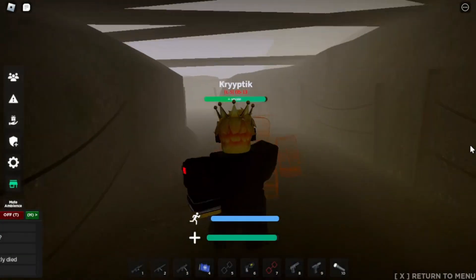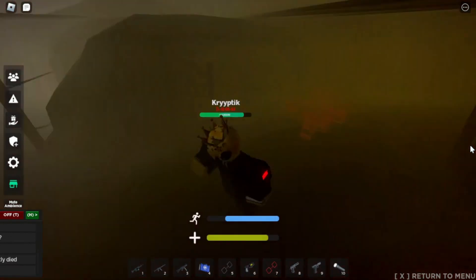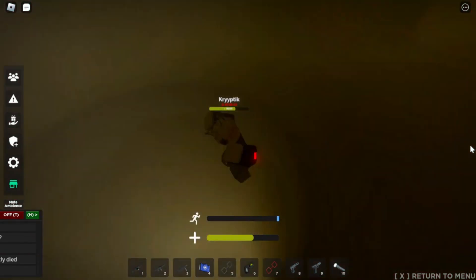One of the most difficult pocket dimensions is the trenches. This appears to be a trench from World War I, and includes orange semi-transparent entities that will do a lot of damage to you upon contact. After running through the trenches, you will have to jump down a hole, and you will escape.